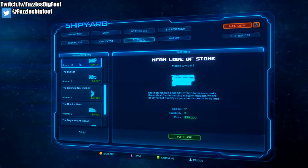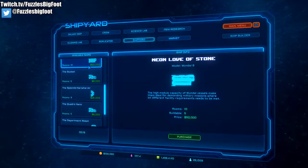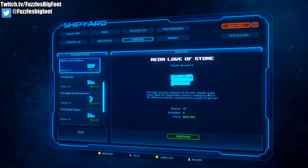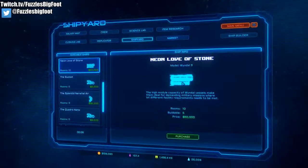Keep in mind: if you purchase a ship that has more rooms, the rooms you already have on your current ship will install on the new ship. You don't need to worry about losing — for example — the merchant room module I just purchased.